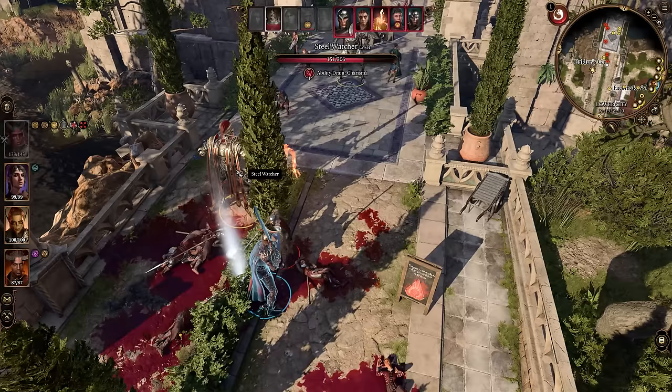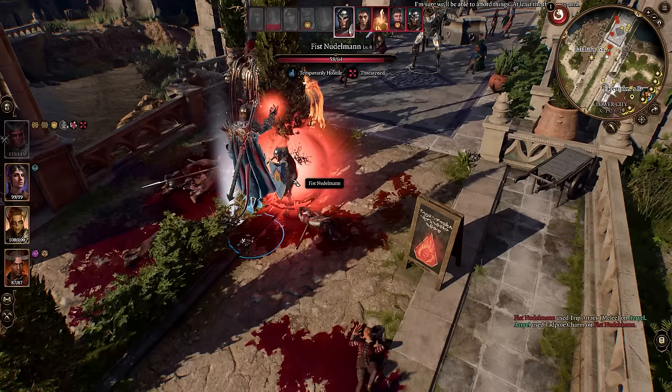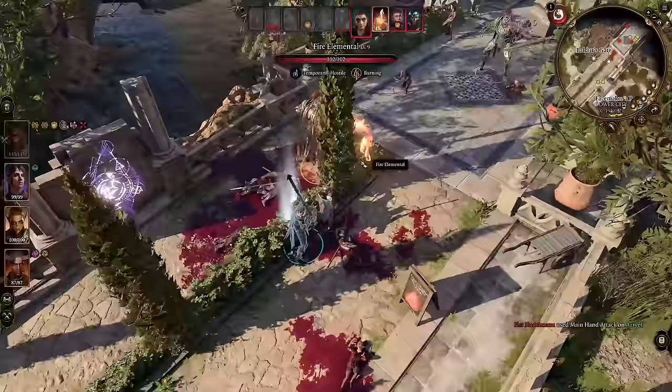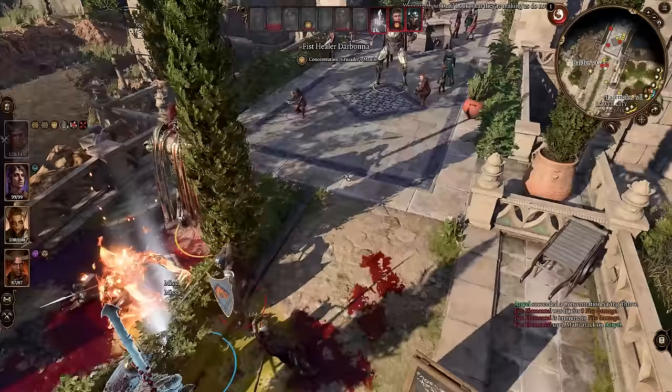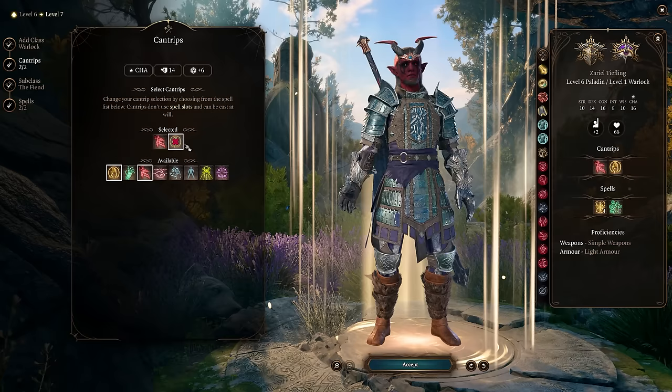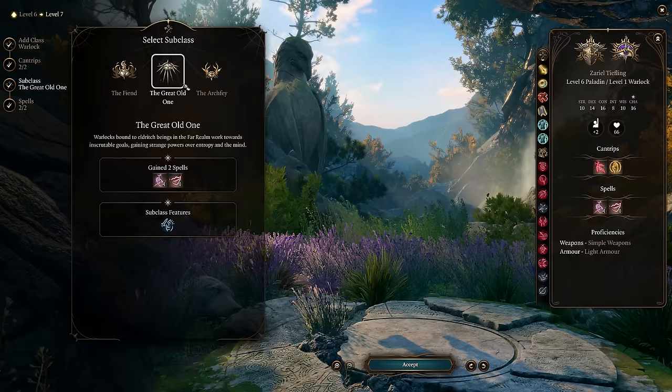This build is extremely tanky — not just dealing a ton of damage, it's going to have a ton of AC. You'll have a lot of saving throws so enemies barely hit you, and even if they do hit you there won't be much damage you take. From this point we're not going to get the 7th level in Paladin just yet — instead we immediately jump into the Warlock to get straight into the subclasses.